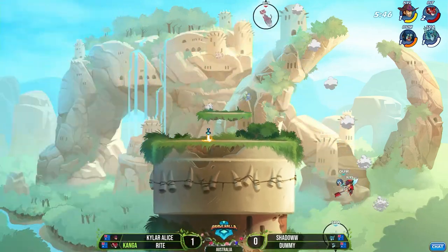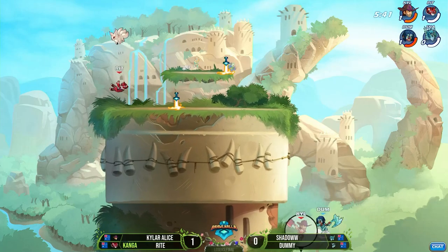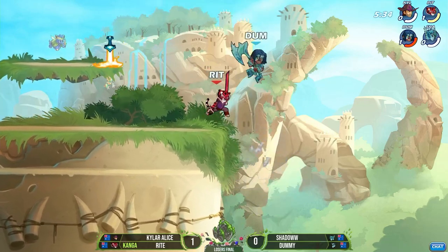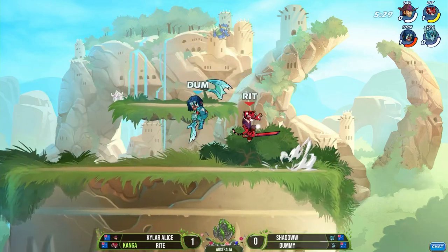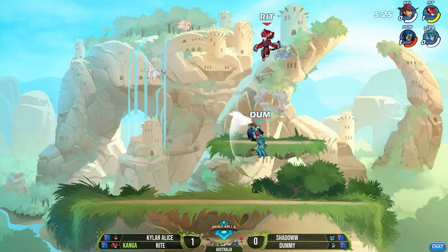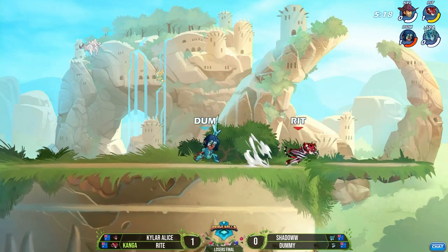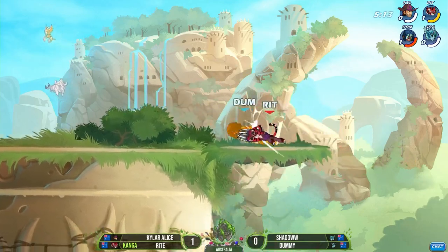Going to go in for the side air. Dummy from deep hits the recovery, but Shadow's going to fall. And now it's all left to Dummy versus Right — Kyler Alice falls on the right side. What just happened in that five-second stretch right there? Just so many stocks dropped, and now we're in a one-on-one. That's the Brawlhalla right there for sure, man — you look away for a quick second, next thing you know we're into a one-on-one. There were like five stocks left a second ago. Three people just deleted on the right side, all starting off from that axe recovery from Dummy.